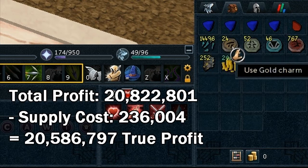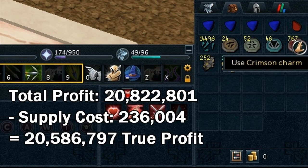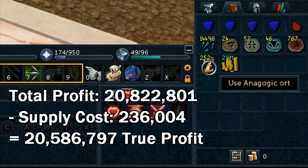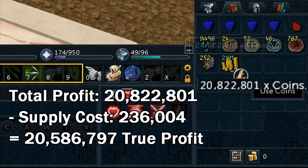The charms — and the crimson charms especially — are really the best here. That's 767 crimson charms out of a thousand kills, which is a quite good rate if you want crimsons. I got 252 Anagokic orts and almost 21 mil cash. The supplies I used were only alch runes and note paper, costing only 236k, so that's 20.5 mil total profit, about 3 mil an hour with almost no risk.